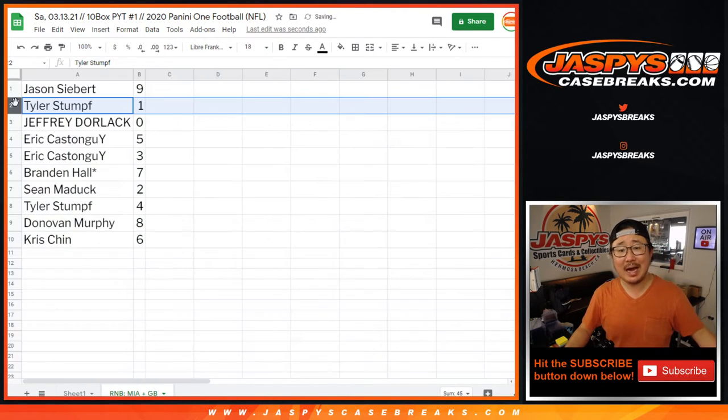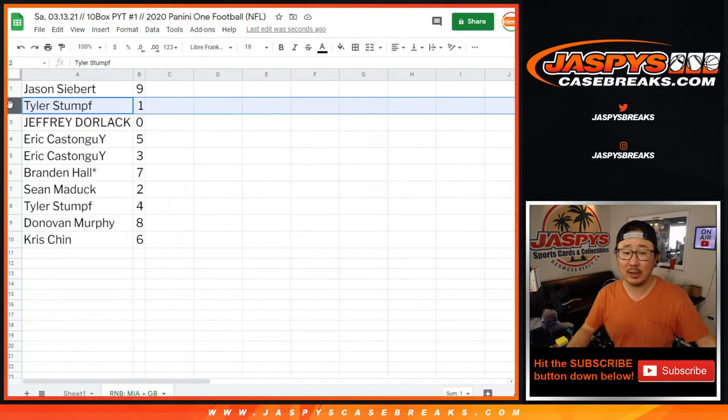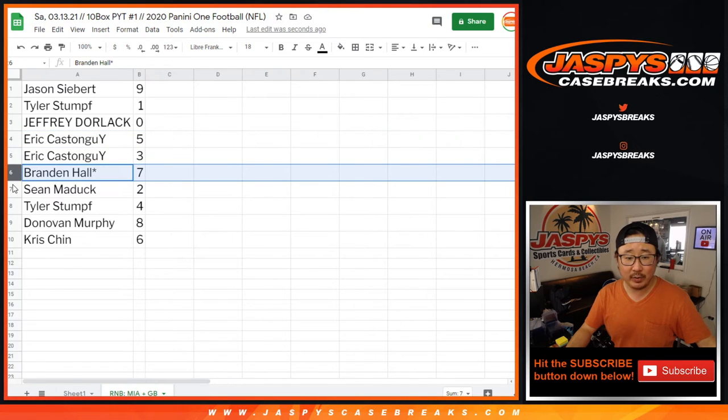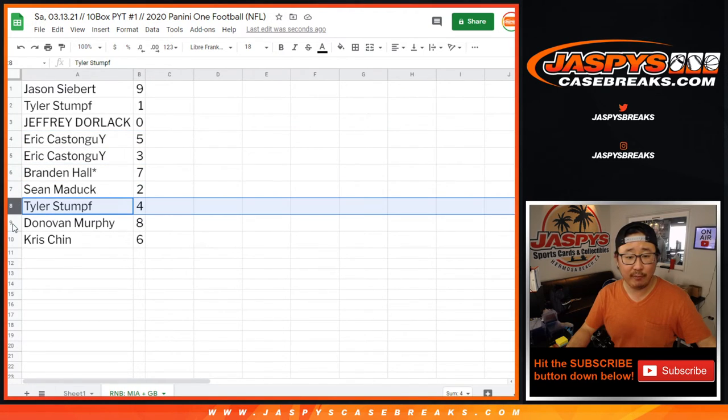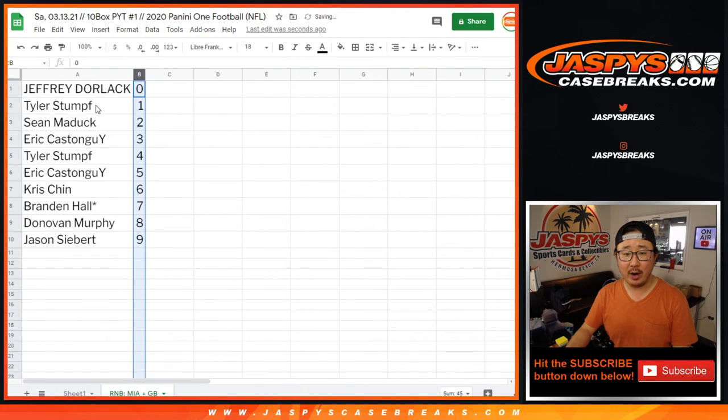All right — Jason with nine, Tyler with one, Jeff with zero. Now Jeff, you'll get any and all redemptions for both Miami and Green Bay, including one of one redemptions. Tyler, you'll still get any live one of ones that we pull. Eric with five and three, Brandon with seven, Sean with two, Tyler with four, Donovan with eight, and Chris with six. So let's order these numerically right there.